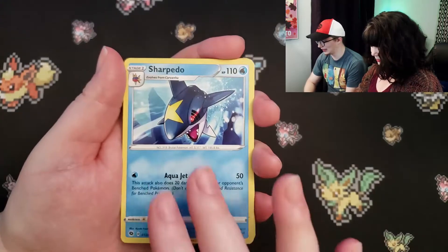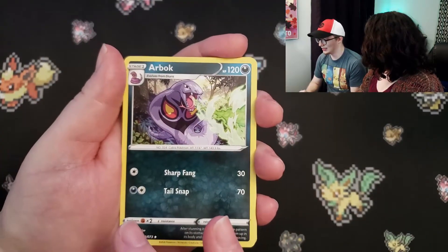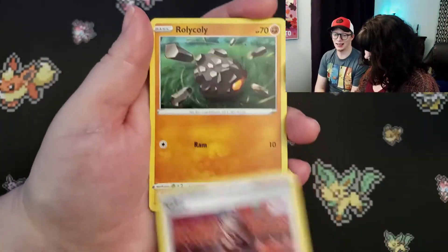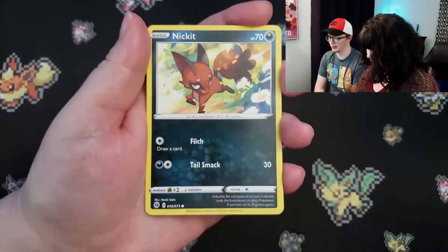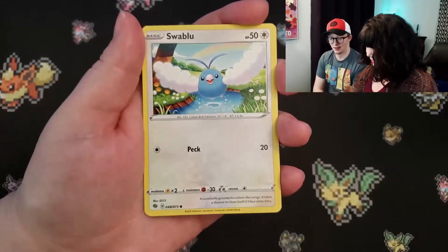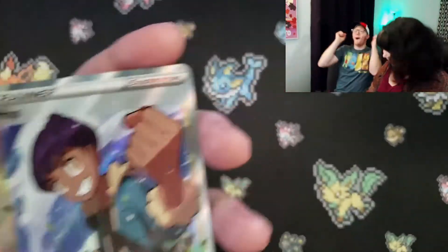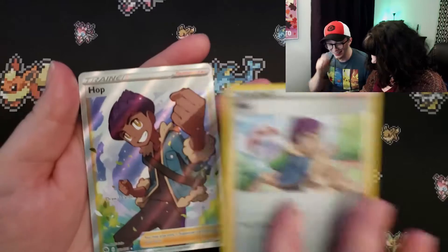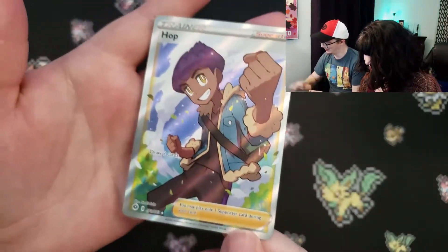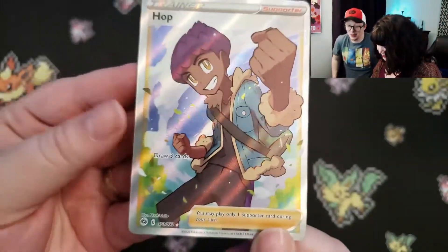All right. Leaf energy — lit. Sharpedo. Did you pull it out of the fire pack? I did. Arbok. I have to say 'that's lit' every time. Roly-coly. Inkay. Ekans. Carvana. Swablu. Hop. And... Yo! It's a full art Hop! Oh my gosh. Hello, full art Hop. I'm looking to make sure everything's recording. That would be so, so terrible.